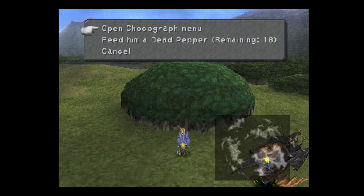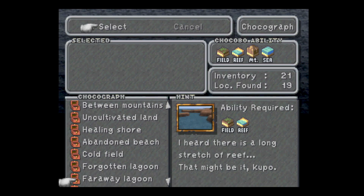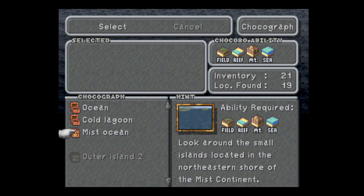Now that I have both chocograph pieces — and like I said, they're available once you get your airship. Basically, the game's not going to let you get the chocograph pieces before you get your airship, if that makes sense. If you did, it would break the game.